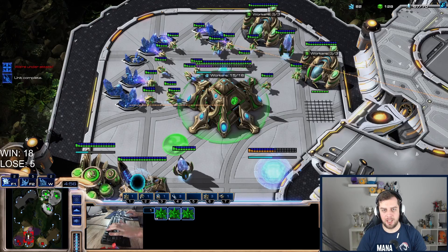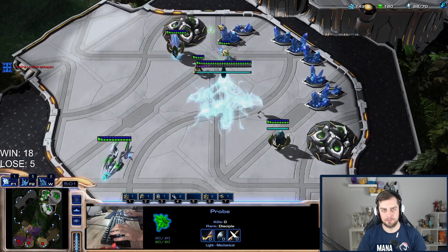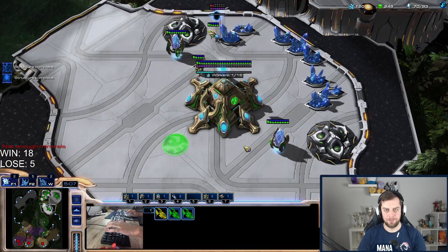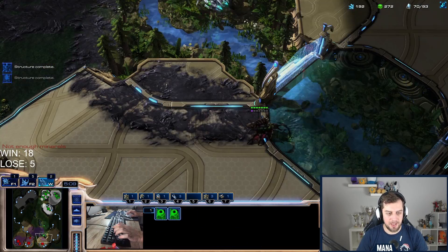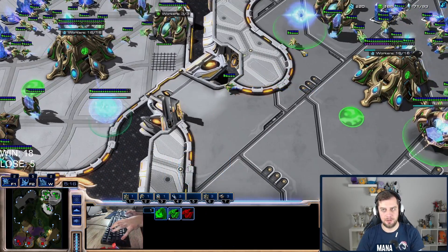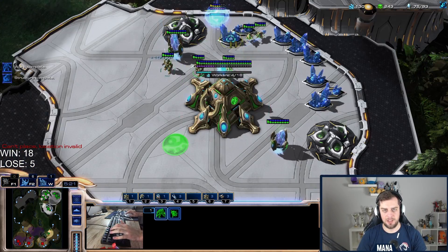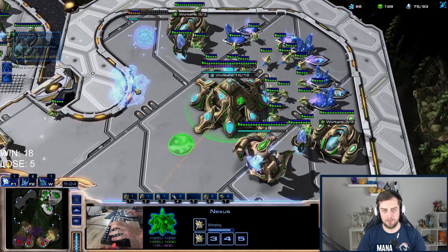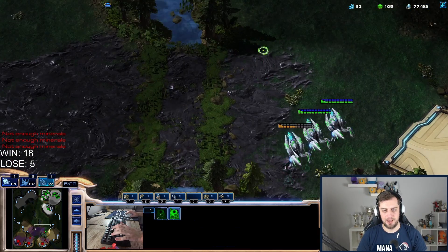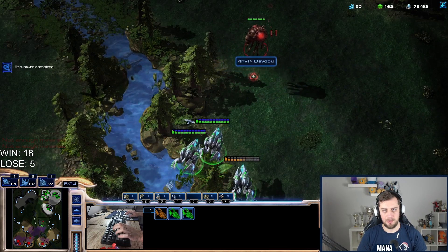Maybe disruptor would be better here, but I still think colossus is the better choice. I'll make some zealots — zealots deal with queens fairly well. Let's make that robo bay. So many queens though. I think I'm taking this in the wrong direction. He has overlord speed — why does he have overlord speed? Does he want to all-in with queens, lings, ravagers?